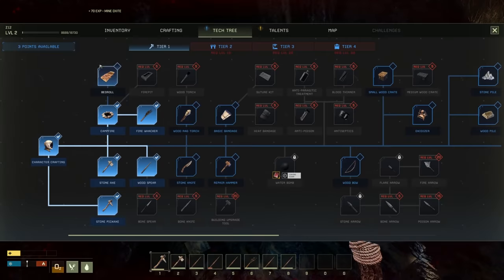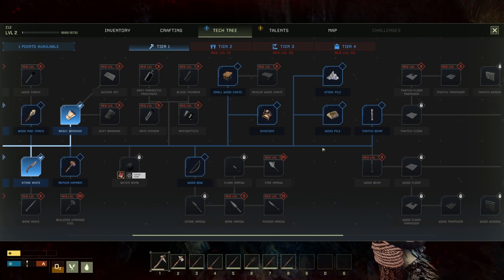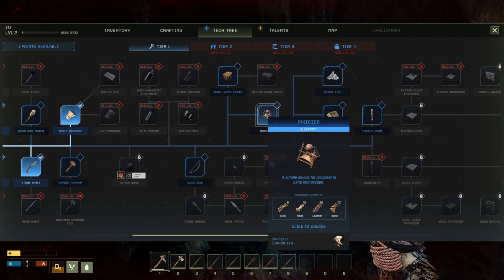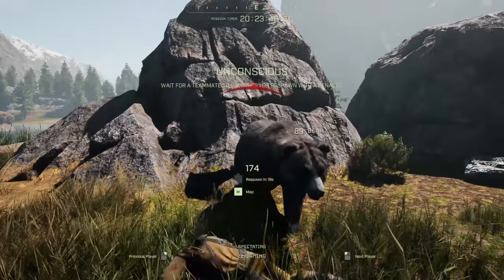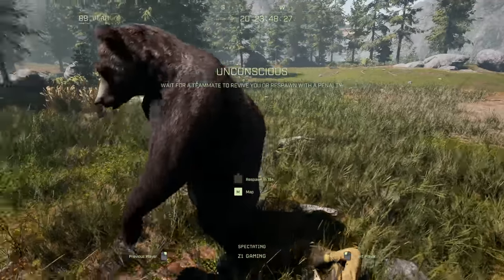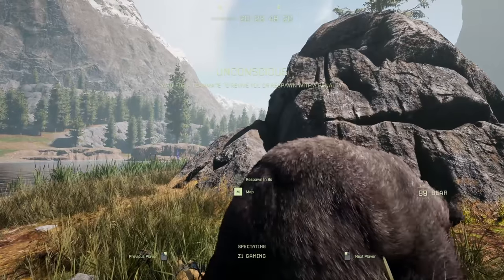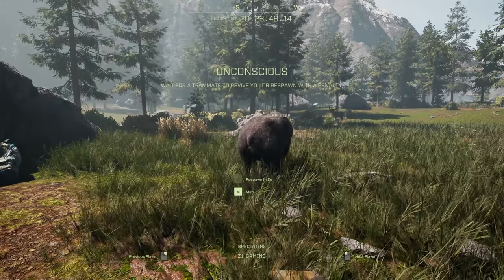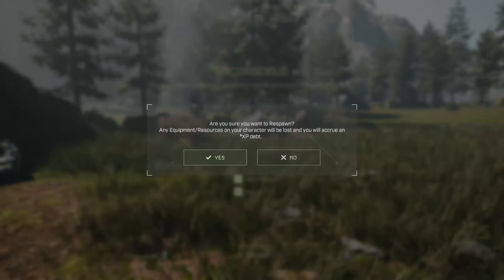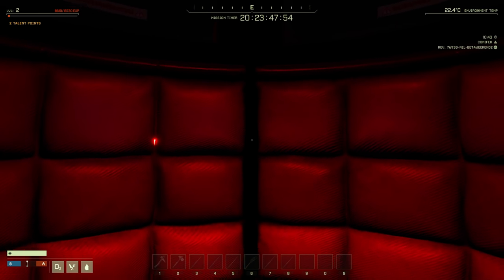We need a skinning knife — a stone knife — and a bandage. I'd like to get wood beam but that requires level five. Let's get an oxidizer too. Wait — there's a bear, I'm dead! Are you kidding me, where did that bear come from? Any equipment and resources on your character will be lost and it will incur XP debt. No bed found — respawn in a random location.